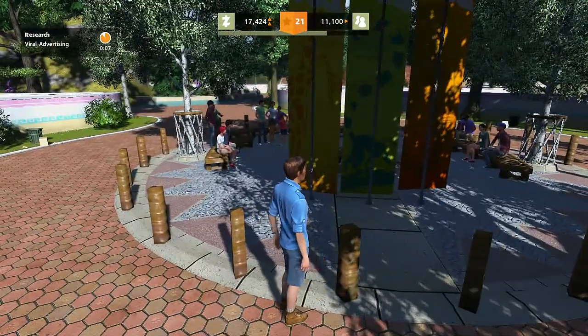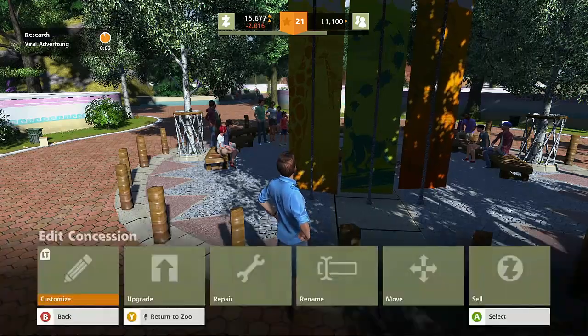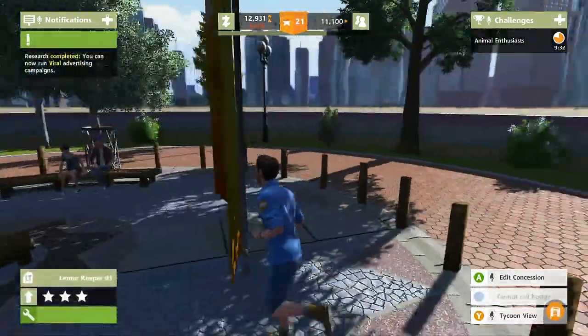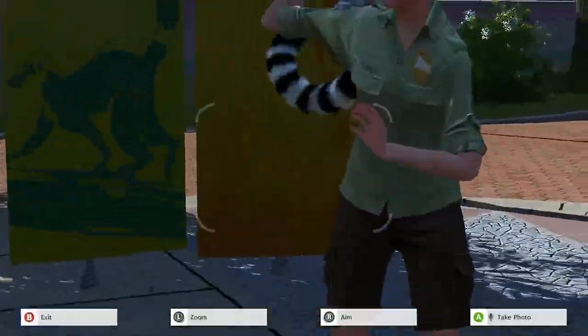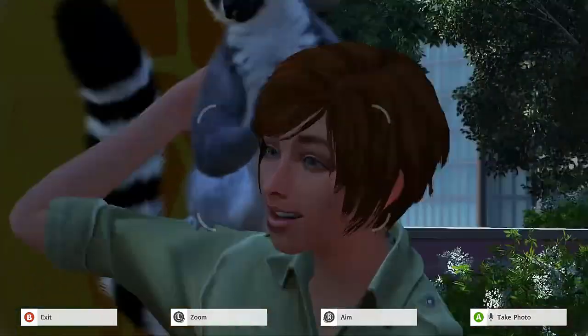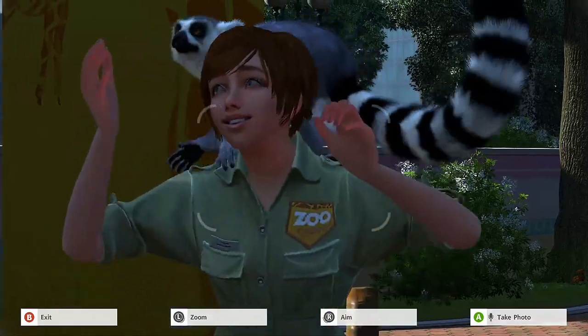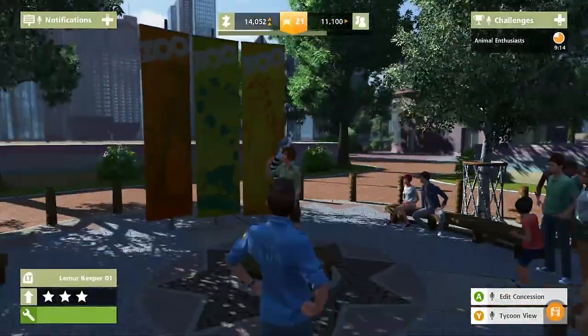We'll put the lemur keeper over here towards some of the more boring attractions. Oh God, we've unlocked level 21! We are just amazing. Let's edit this and upgrade it - we're going to make this the best lemur area of them all. Boom, baby! That's beautiful. So a lemur keeper - oh, she stands here! Look at her. She's standing here with the lemur just enjoying her time. Take a photo - that's going to last a lifetime. Keep the photo. We got a lemur photo.